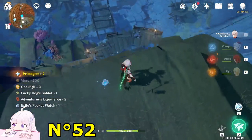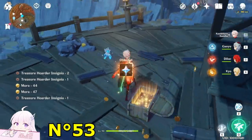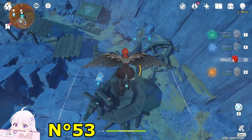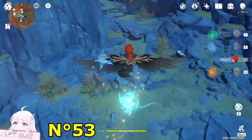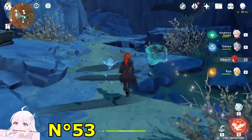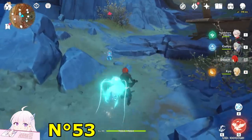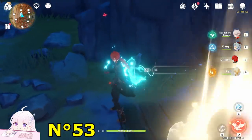Obtain this chest. Watch down — you will see treasure hoarders mining, just kill them to get the normal chest. After this one, keep watching downside toward the south direction and you will see a Seelie. Let's go to it and guide the Seelie into the shrine to get the chest.